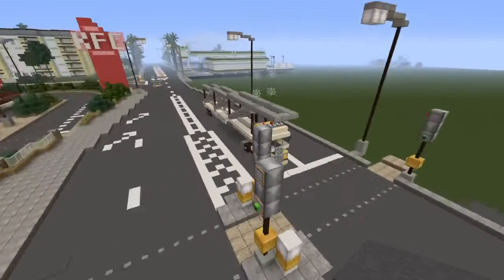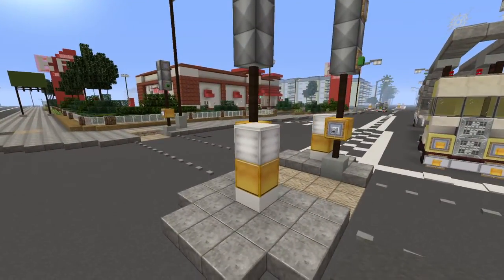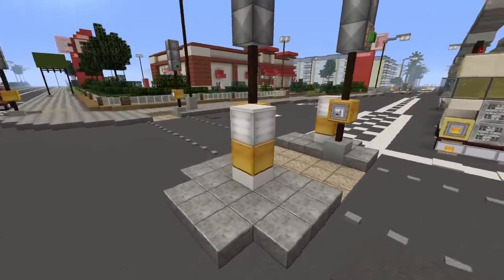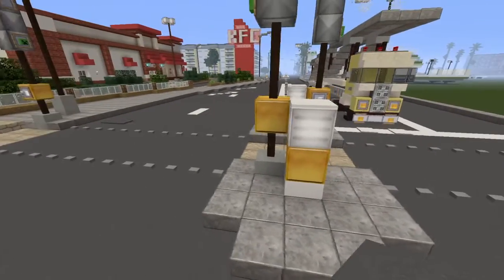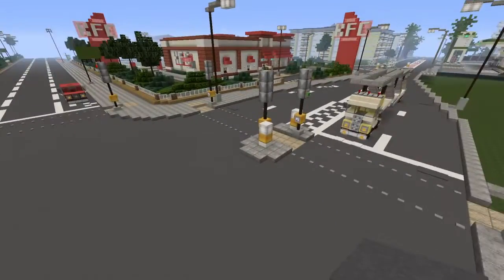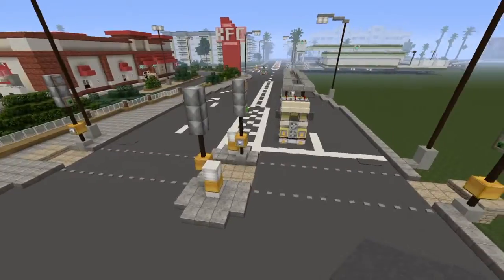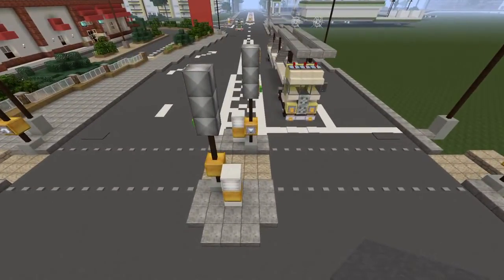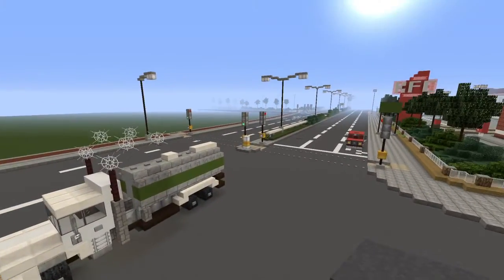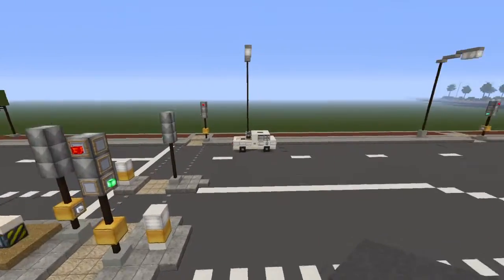In Britain there are these little things on small islands in the road — I'll just call them junction boxes. They light up and usually have a little blue sign with an arrow pointing which direction to go past the island. I think it's just so people don't crash into them. I didn't actually notice how common they were until I was building this and looking at photos — they're everywhere but you just take them for granted.